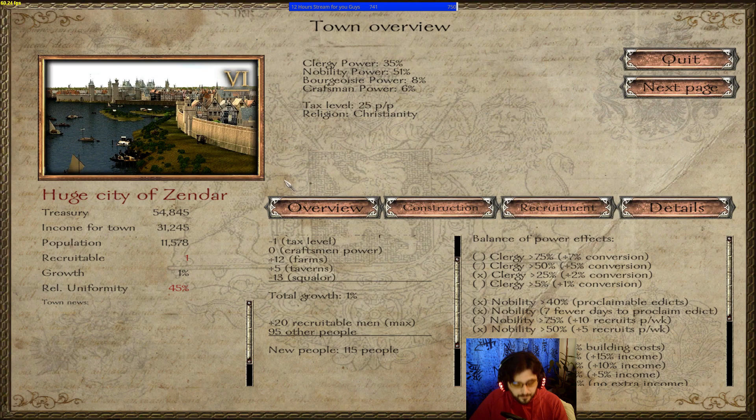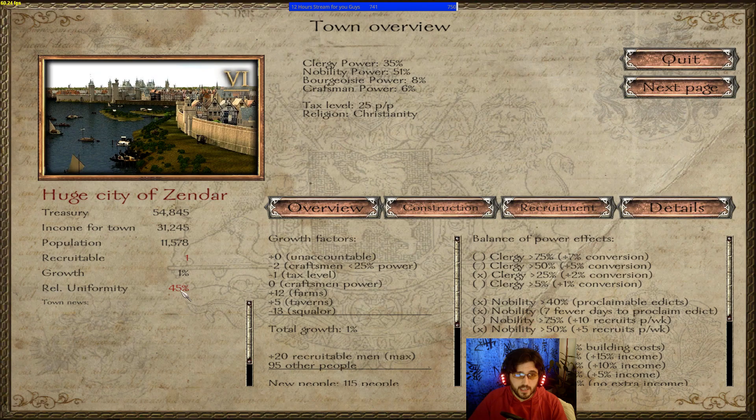Giving power to the clergy increases that number, gives you more money, and decreases corruption and tax evasion. Giving power to the craftsmen — the common people — directly increases population growth. If you don't maintain balance, they'll start causing bad events. Also, having low taxes will promote growth and replenish your recruit stocks faster.